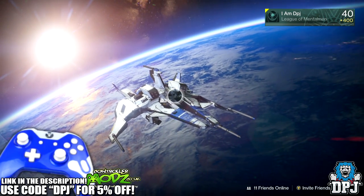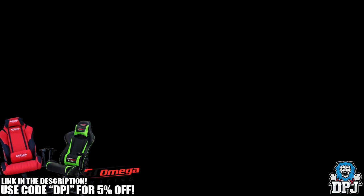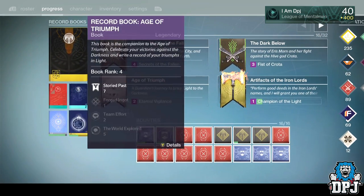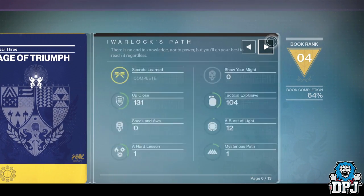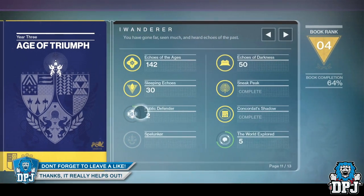Today I bring you a short but sweet one — a little tip for you guys struggling with certain parts of your Age of Triumph record book. If we go into it, this basically is the fastest way of doing this. Go to page 11 and there we go.